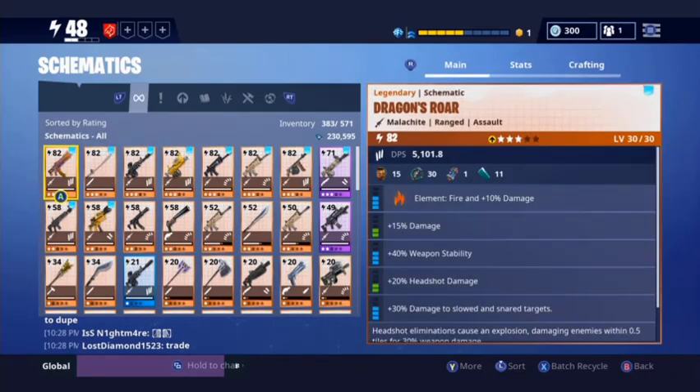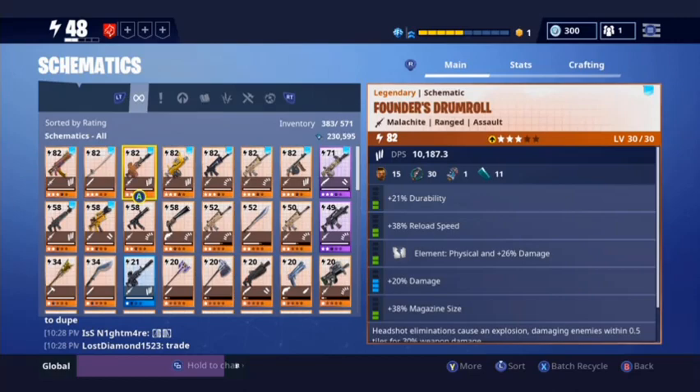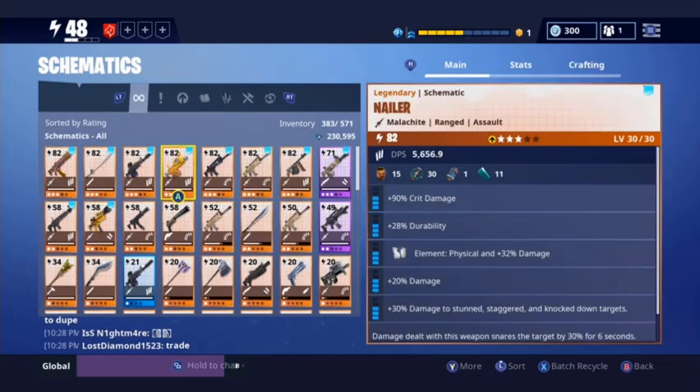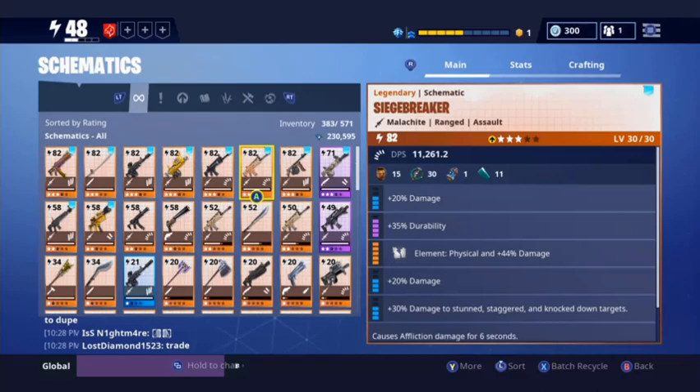I'm going to be looking for that Foundry Blazer. Drumroll — Nailer stats, a blue Nocturno, rare... not really. Grave Digger — I might have collected it, but Siege Breaker.